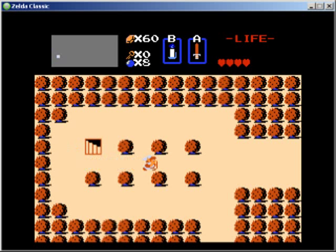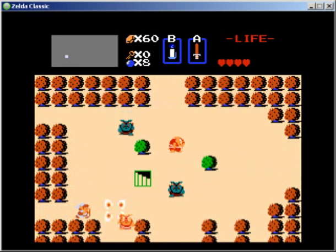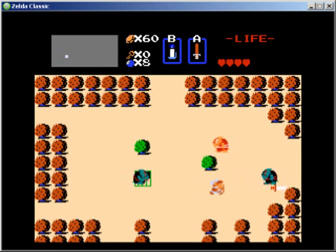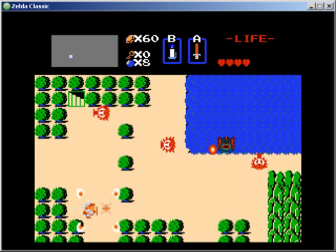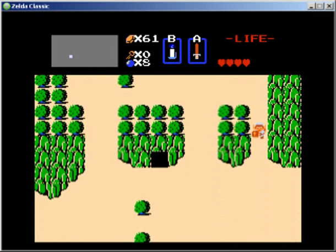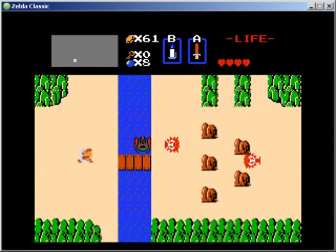I'm trying to work up to that 90 rupees for the magic shield. It doesn't hurt to get equipment beforehand. I think the third and fourth quests are actually pretty linear — I don't know how much you can actually skip around.